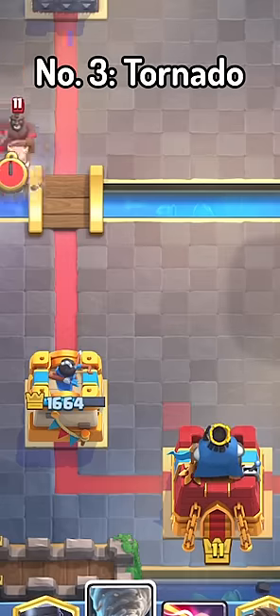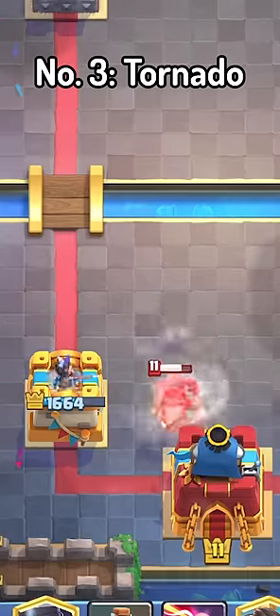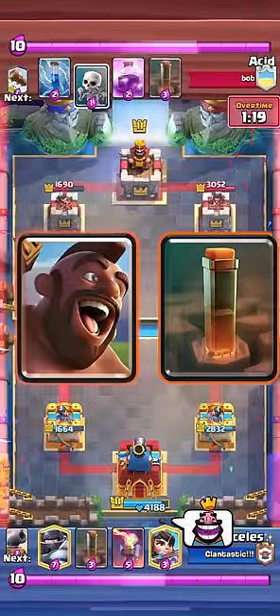Number 3, Tornado. If you mess this one up, a lot of bad things can happen. Just make sure you play it two tiles up from the leftmost side of the King Tower, and here's how you can defend Hog Rider and EQ with buildings.